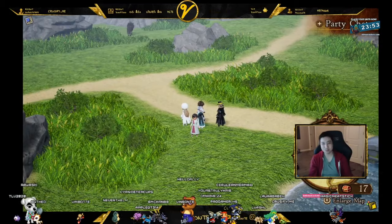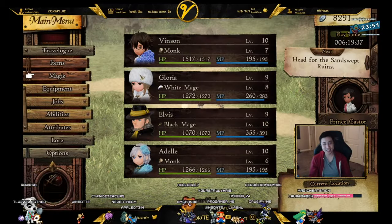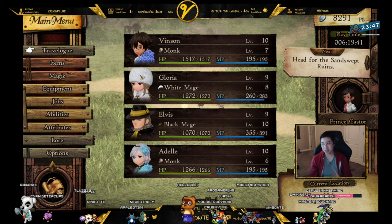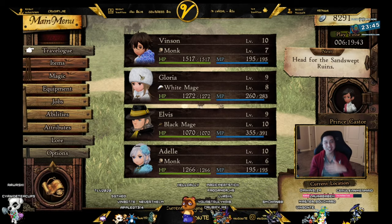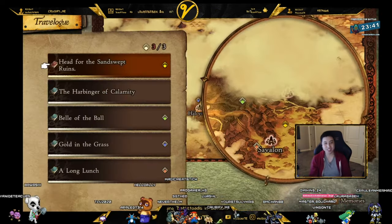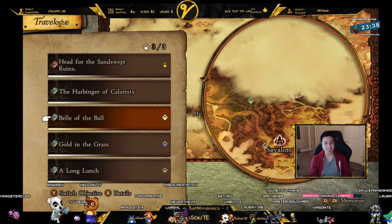Yo, YouTube, Sante here, and we have a problem with finding our quests again, right? The markers disappear, so in order to get it back, you go to the travel log, you press X to In Progress, and you can change your objectives by pressing Y here.